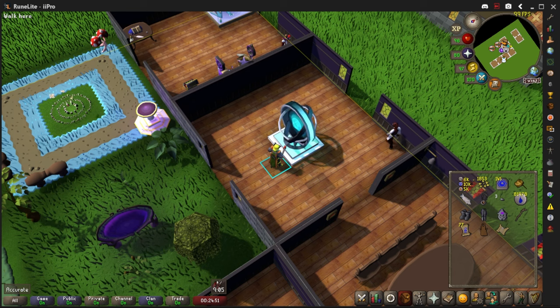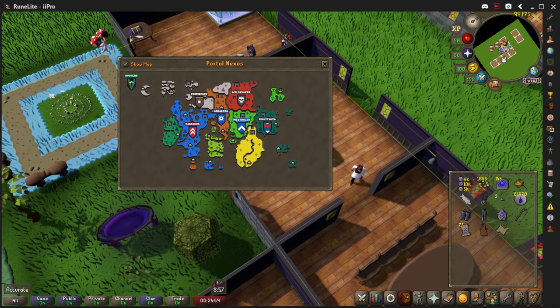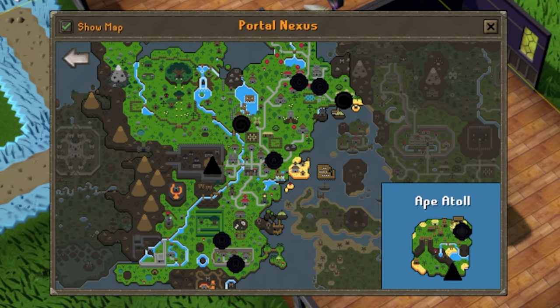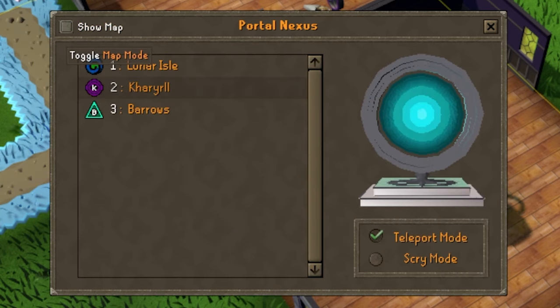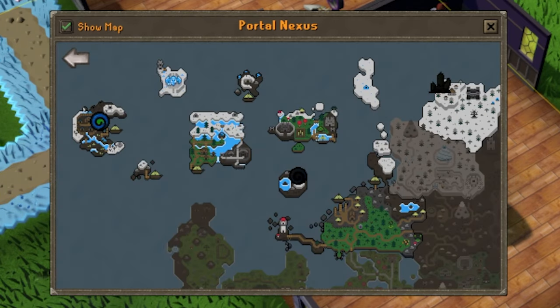At number 4 we have Nexus Menu Maps. All you have to do is go to your house, and as long as you have a Nexus portal built, you open your teleport menu and it gives you a map of the world. You just click on each place and it shows you exactly where the teleports are, or you uncheck the box to see your regular teleports.